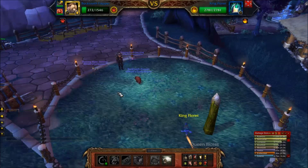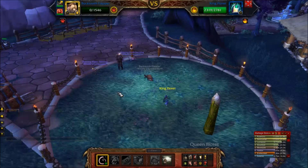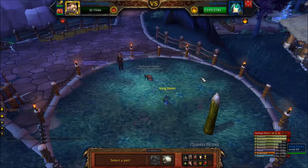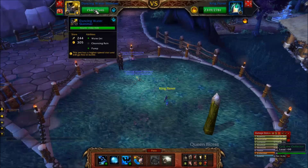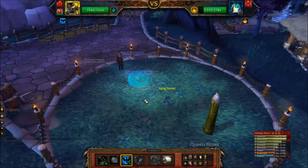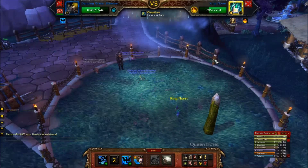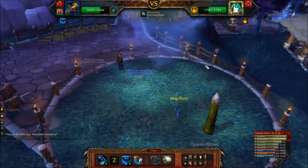They both have pretty much the same abilities. Queen Floret has Club, and King Floret has Punch — just a basic humanoid type attack that does moderate damage. They've also got a five-round cooldown ability, Fist of the Forest, that deals a high amount of damage. You shouldn't be too worried about it because you'll probably only see it used once while they're active. And Righteous Inspiration — this will pretty much one-shot your pet if it is followed by Fist of the Forest. It increases their damage done and speed by 100%. It's pretty OP, but it's only got an eight-round cooldown, so just like Fist of the Forest, you will only see it once.